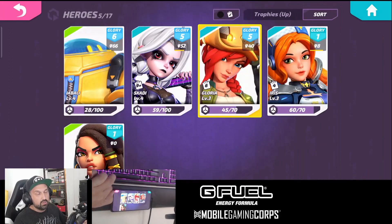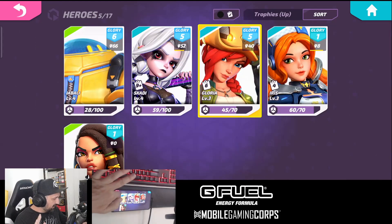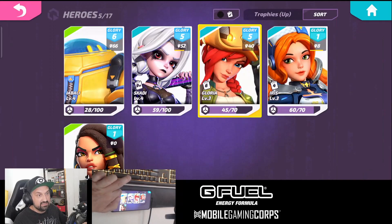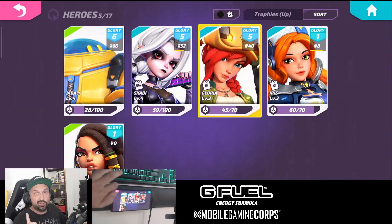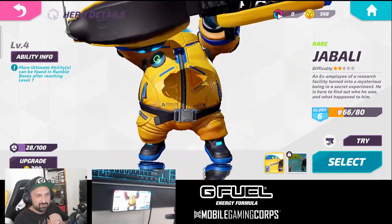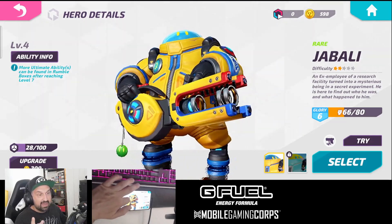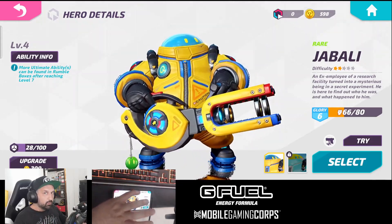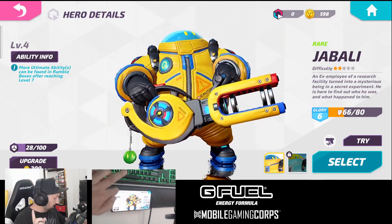It's free to download and it's a hero shooter. I already got five of 17 heroes, but I'm sure there's way more than 17. The artwork — this is what I want to see — this pops, guys. The colors are vibrant, the heroes are super nice. My favorite is this one — they call it a mysterious being, not quite a robot. It was an employee of a research facility turned into a mysterious being in a secret experiment. This character is OP. It's got short range but I still love it.